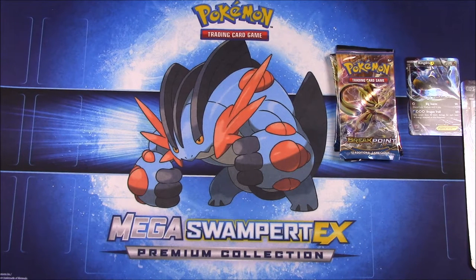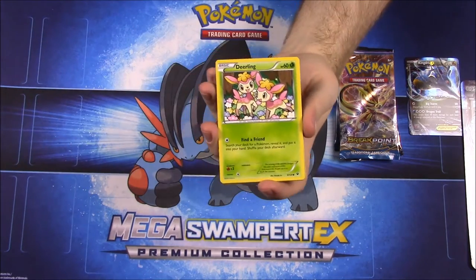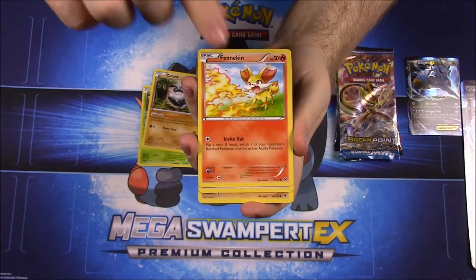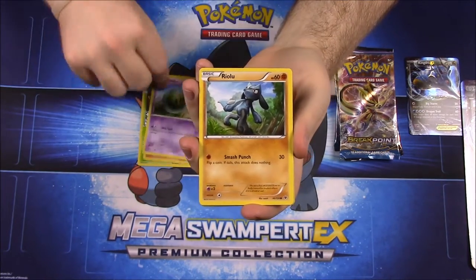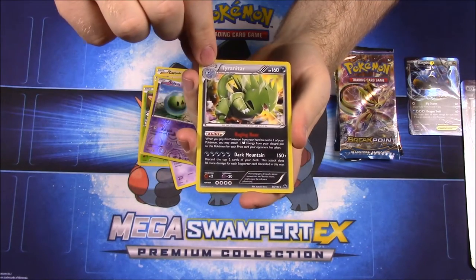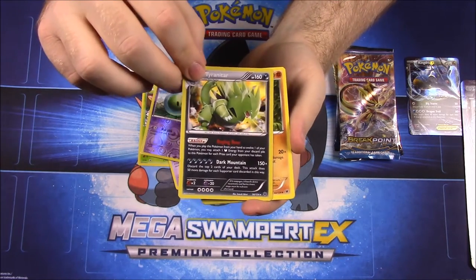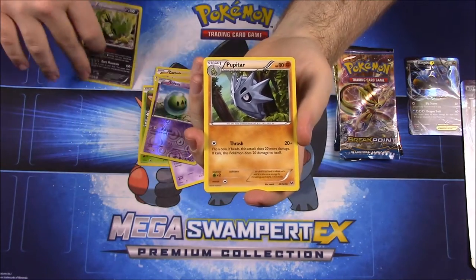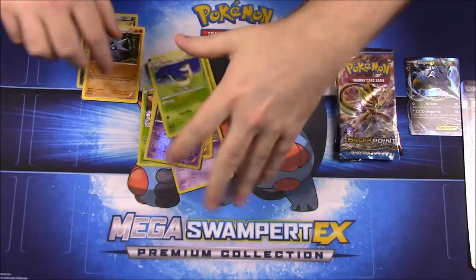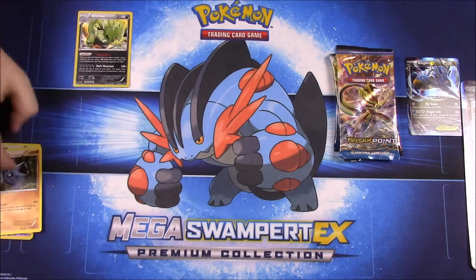We'll start with Fates Collide and see if we can get something good. It's hard to get good cards after having so many. We have a Deerling, Carbink, Finnequin, Solosis, Riolu, Solosis Reverse Hollow, and then our rare is a Tyranitar, which is really cool — it is a foil. And then we have Pupitar, which is its middle form, Wormadam, and Servine. Not too bad getting a Tyranitar; I already have it but it's still cool.